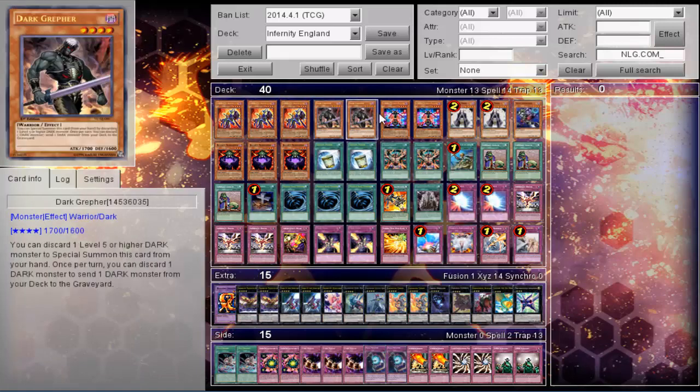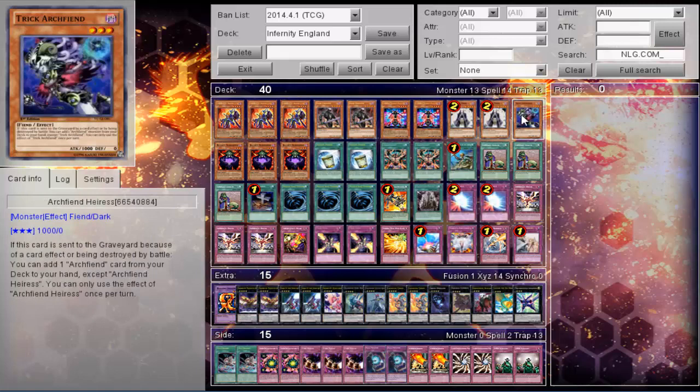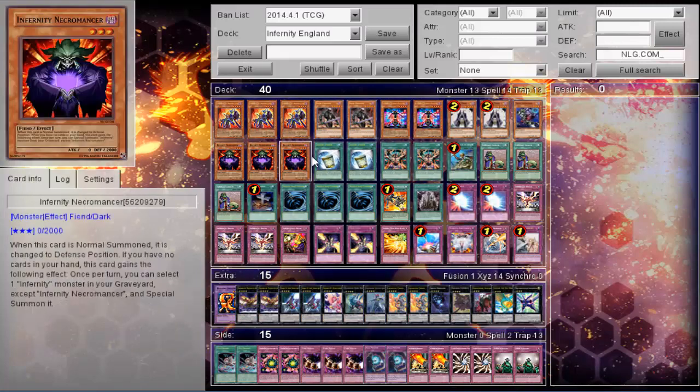Triple Archfiend, two Greffers, two Stygian, two Monks, one Trick Archfiend, and triple Necromancer.